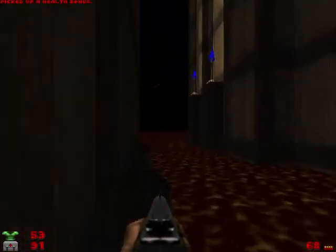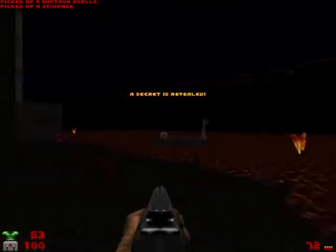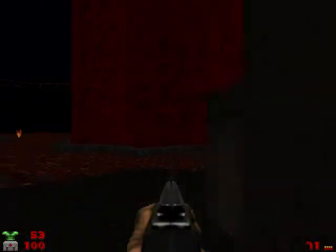Grab the goodies. Our first secret right here, by this red-orange torch — let's grab that. We'll traverse through the tunnel here. On the other side, there are two gunners: one on the left, one on the right. We'll take them out accordingly.